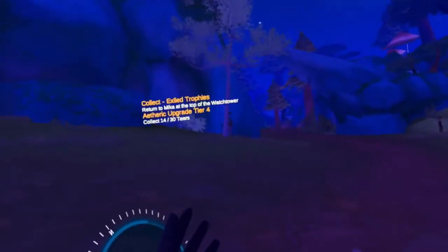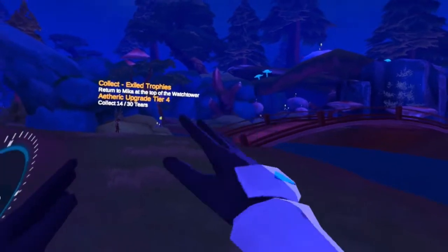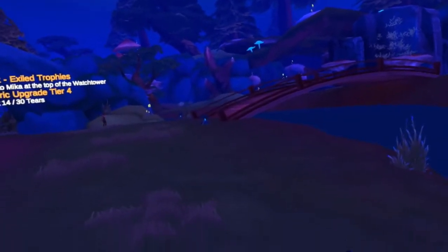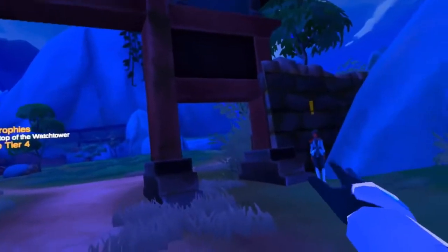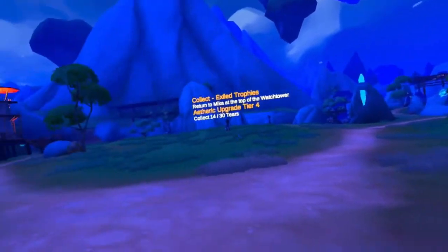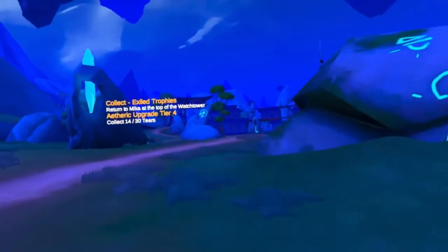Let me now show you where to put your tears to upgrade and get more stamina. Everyone knows where this is — this is the big bridge that comes out to the plains. You can see the bloody annoying Meeker over there. Take a right, which is on the right here, and just keep walking in a straight line.